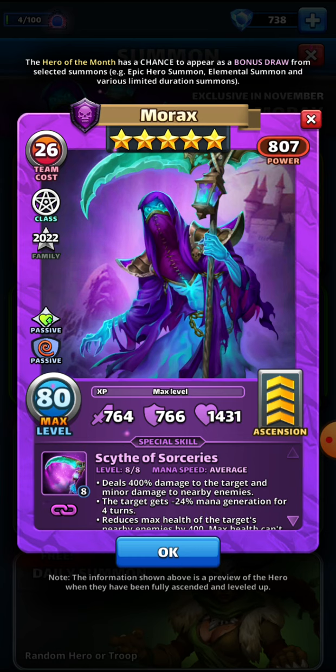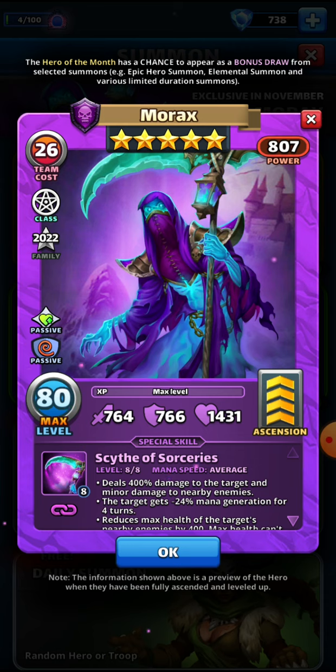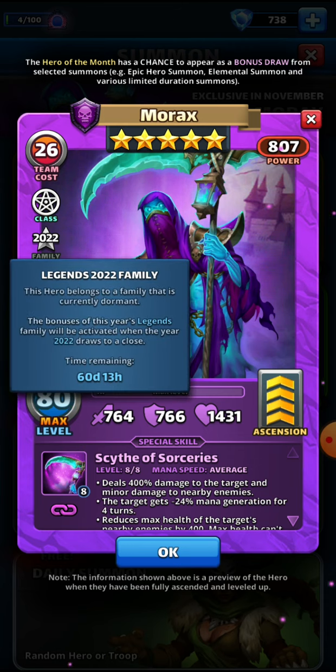He is of the Sorcerer class. Sorcerer class is a great class — only a 15% chance, but it does reduce the mana generation of the attacker by 50% for two turns, which can be pretty annoying. He's of the 2022 Legends family, which won't be active for another two months, so we'll find out what bonus they have.